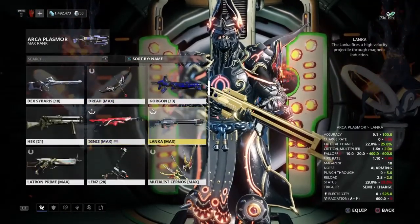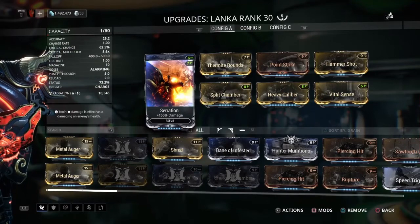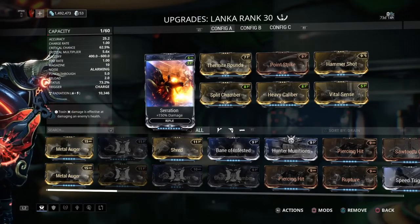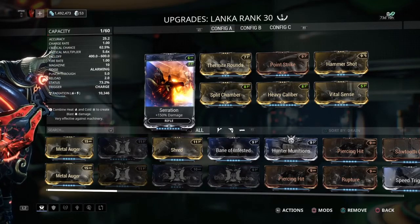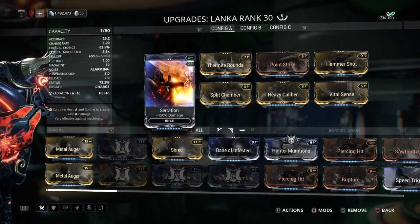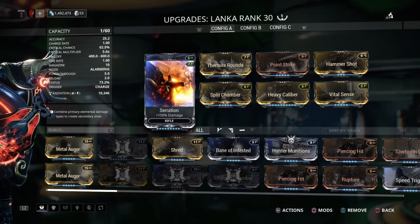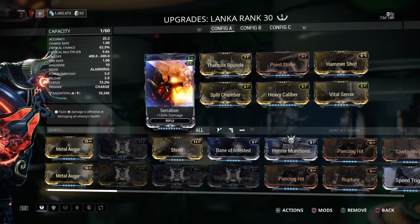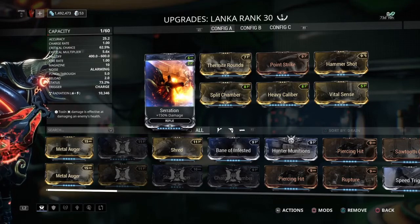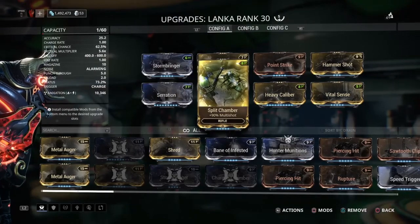The Lanka — Lanka, whatever. This one is quickly becoming one of my favorites. It's got 10,346 radiation damage and that's all the damage it puts out — there's no puncture, no slash, no impact — which is very curious. A lot of people say in Warframe videos to use radiation and it makes a lot of sense, but when a weapon just has pure radiation for damage and puts out numbers as high as the Lanka does when you build it right — yeah, it's crazy.